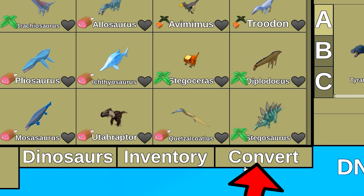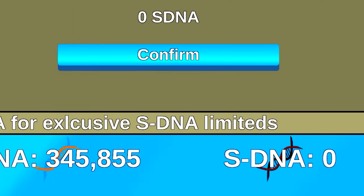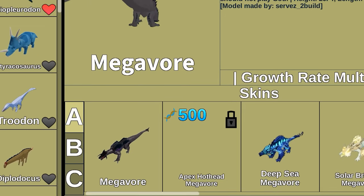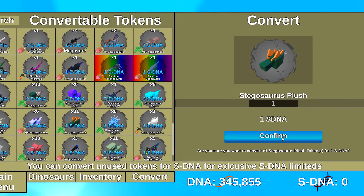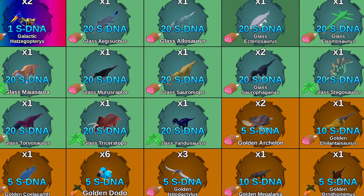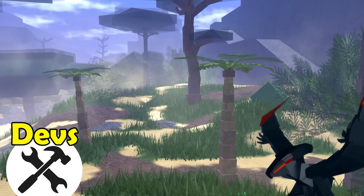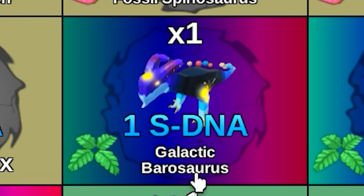Finally, here's the big one: a conversion system with a new currency. I can't believe it took Dinosaur Simulator nine whole years to introduce a new currency. The new currency is called SDNA, short for SuperDNA. This stuff is a lot more valuable than normal DNA — Apex Hothead only costs 500 SDNA. You can get SDNA by converting skins, and each type of skin will be worth a certain amount of SDNA. For example, my glass skins here are worth about 20 SDNA. There is some variation in value though — some of my gold skins are worth 5, while others are worth 10 or even 15. This depends on how valuable skins are deemed by the devs. Note that this isn't finished yet, since Galactic Barrow here is only worth 1 SDNA right now.